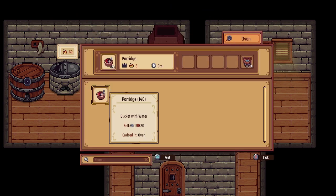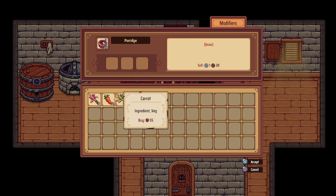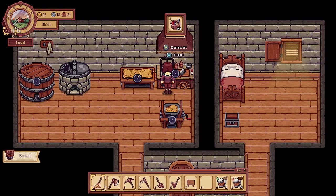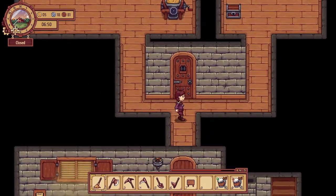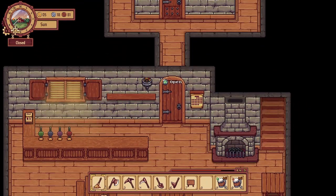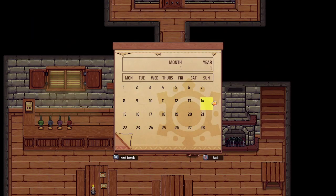Let's get something in the grinder - I'm not really sure what I'm supposed to do with the flour but we'll make some more. Let's make barley flour. It looks like our porridge is done, so we'll make some barley porridge this time.